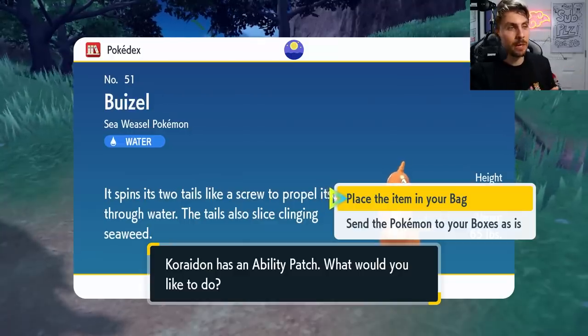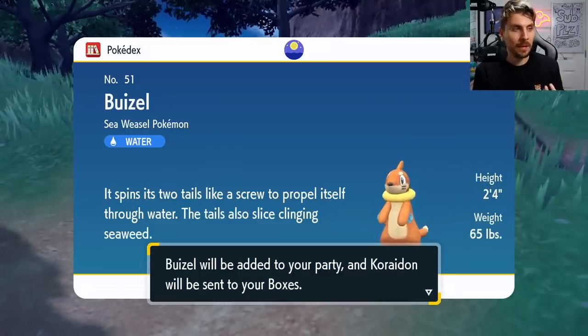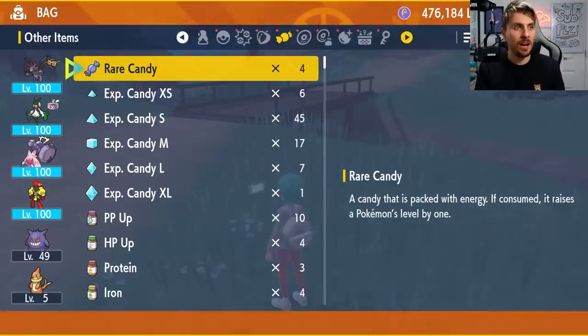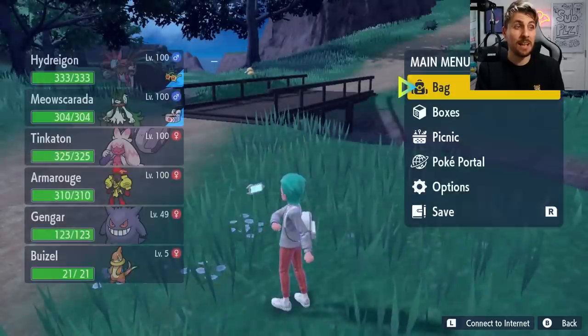This message will come up: 'What do you want to do? Coriodon has an ability patch — what would you like to do with it? Place the item in your bag.' That's what we'll do. We'll place it in your bag and Buizel has been added to our party. So now you can check your bag and you'll see that the item you attached to Coriodon is back in the bag — and yes, it has duplicated.